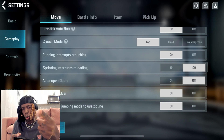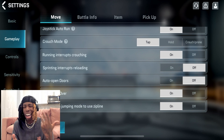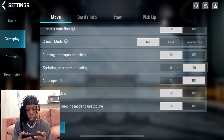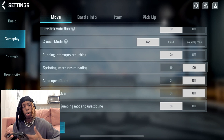Sprinting interrupts reload — if you have that on, something is literally wrong with you. Why would you want sprinting to interrupt your reload? That means you can't run and reload at the same time. Auto open doors — you do not want that. Auto jump over obstacles should be off. Tap jump in jumping mode to use zip line is really personal preference — I have it on.